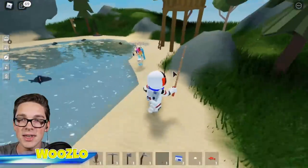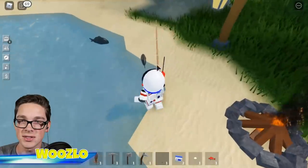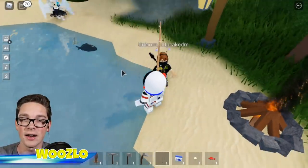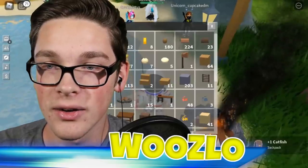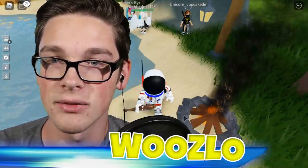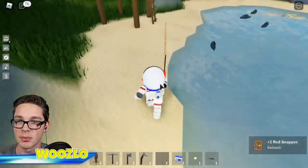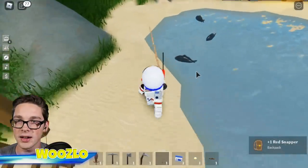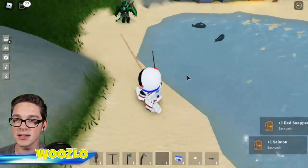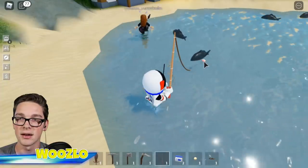I want to catch all the fish. I spooked that one. I like how you can see where the fish are at. I really do stink at fishing. There we go — we got a catfish! I love catfish. Let me look at it — that is a catfish right there. I got another red snapper — that's two red snappers. I got a salmon. Can I actually fish in the water? Oh, I guess I can.